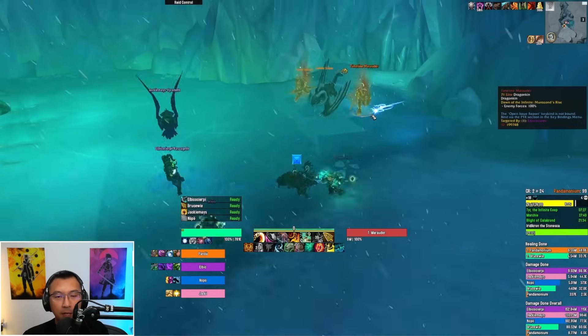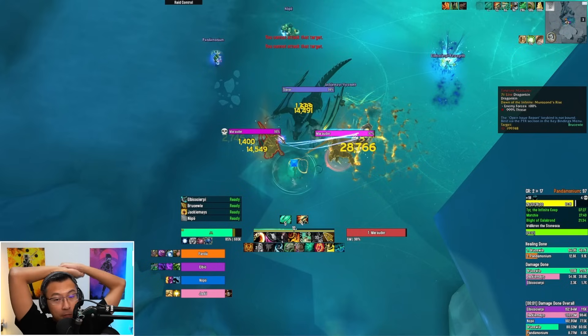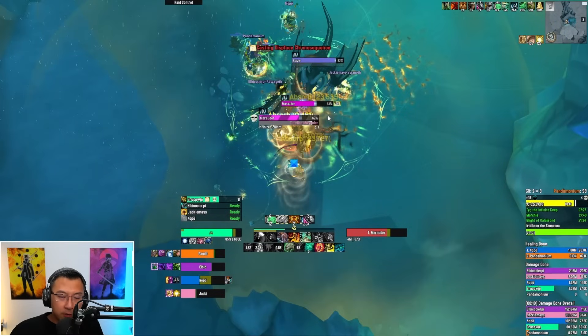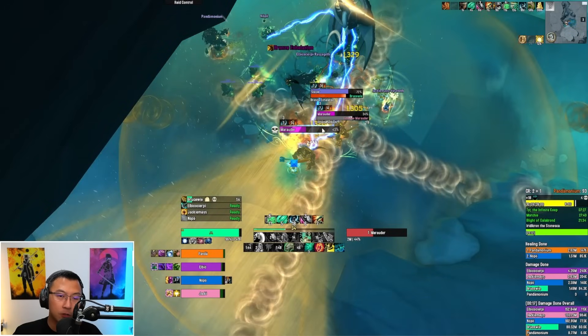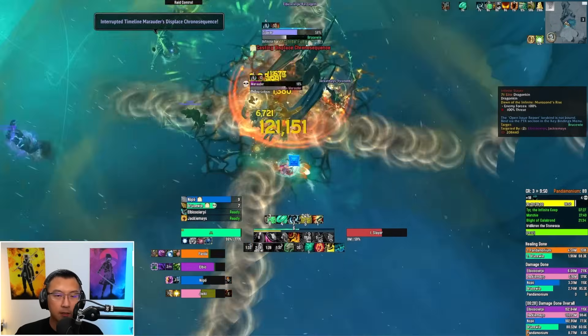In this critical pool there are two Marauders — assign one melee kick to each, with backup kicks assigned too. The Marauder's Displace Chrono Sequence is a must-kick: it deals AoE damage and puts an absorb shield on itself and allies. If it goes off, everyone takes massive AoE damage and the fight gets much harder. There's also a Slayer dragon doing Bronze Exhalation — a cone on the tank, make sure you dodge. Always assign kicks and try to burn one Marauder down ASAP.